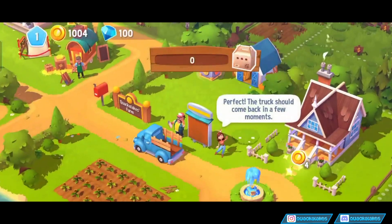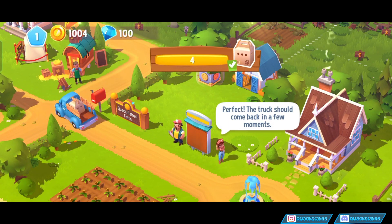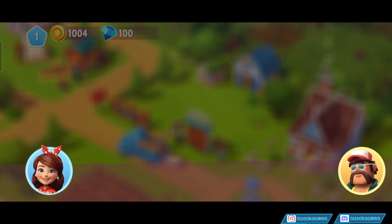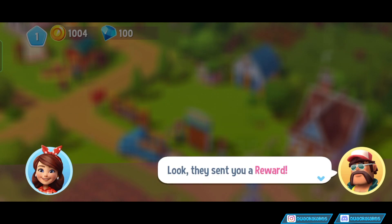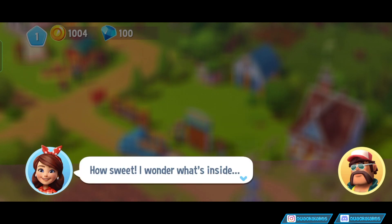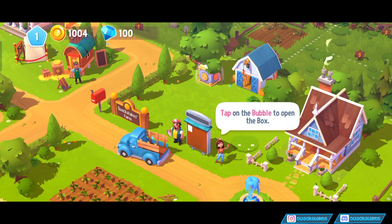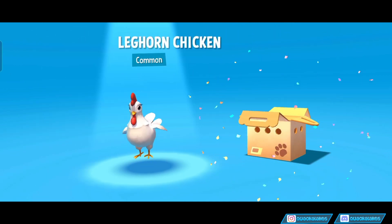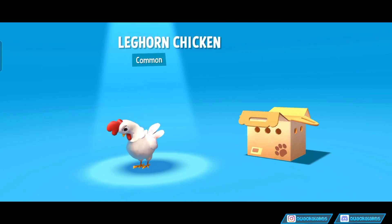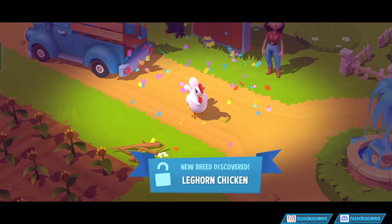We will deliver this sunflower, and then apparently that means that we get an animal delivered. Not sure why. Looks like the locals were impressed with your harvest. They sent you a reward — how sweet. I wonder what's inside. Tap on the bubble to open up this box, and we get a chicken. A very cute chicken. Oh my goodness, have you seen that eyeliner? Oh my god, she's so cute.